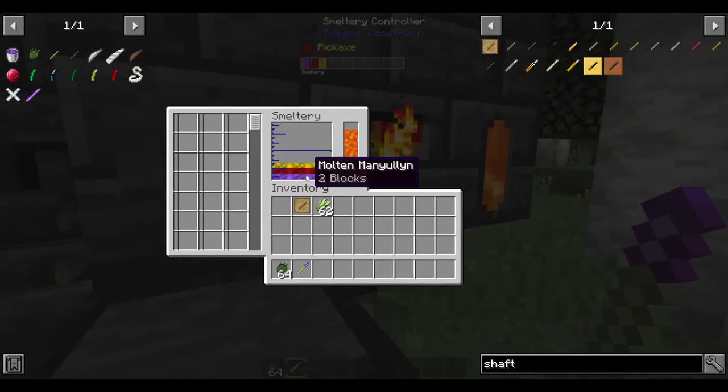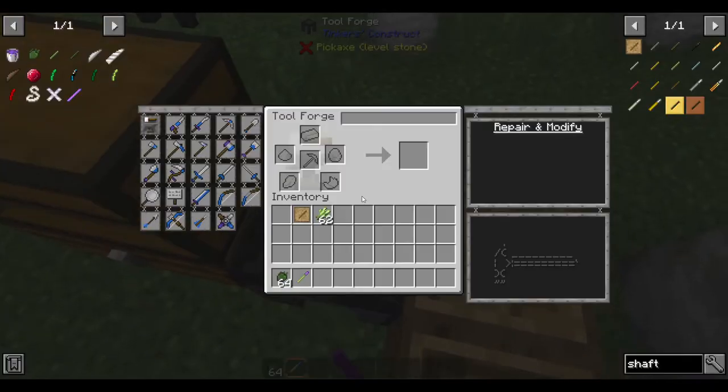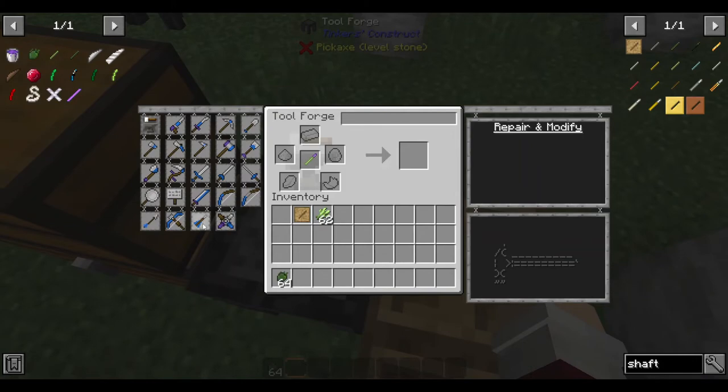Once again, it can be any material as long as it's in here — assuming it works. I don't think gold would work, but Manulin, iron, any high-level material like that. You walk on over here and place this in there.